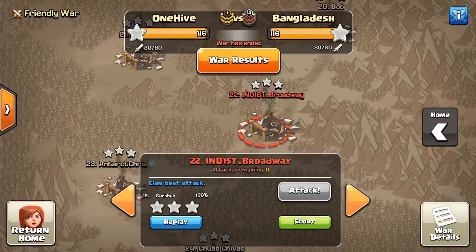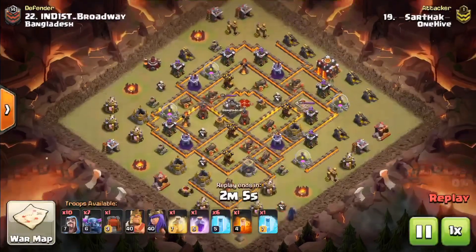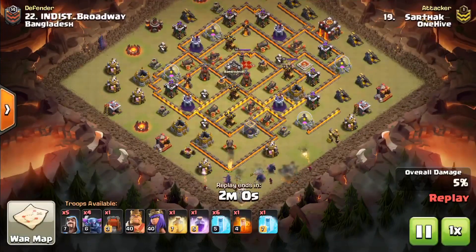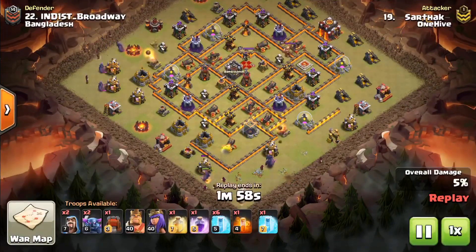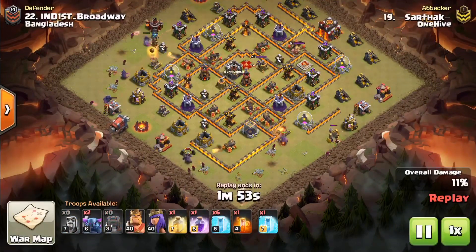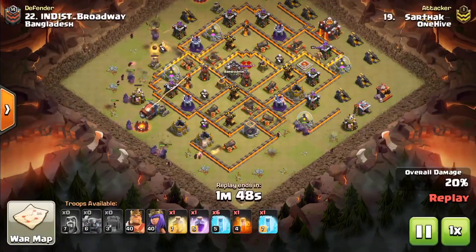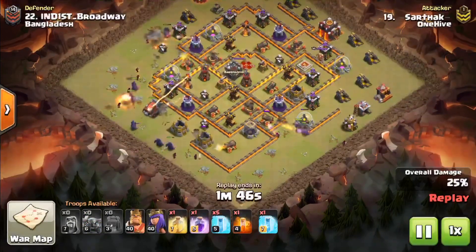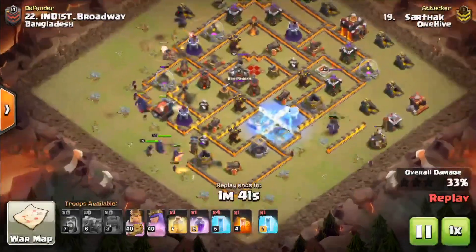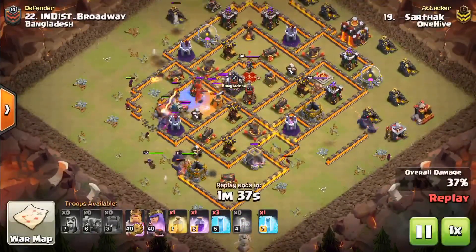Next up we have Sarthak coming in on Indus Broadway. He's coming in with a Pekka smash — or frozen Pekka, whatever you want to call it nowadays. You can see here he's going to first use the Pekkas on the side to form that funnel, making one Pekka walk on each side going down the flank. The rest of the Pekkas go down the middle. He's going to use his freezes to protect that wall wrecker to push it as deep as possible, also using another freeze on the flank to protect the Pekkas.